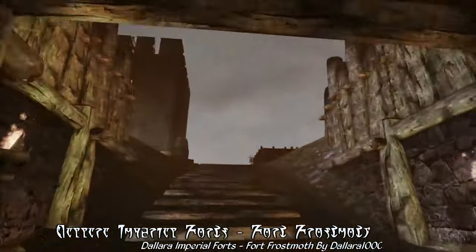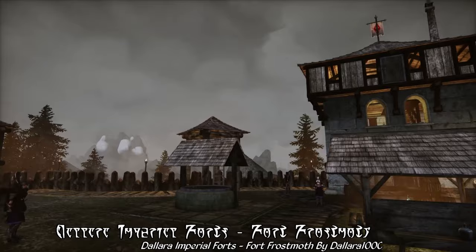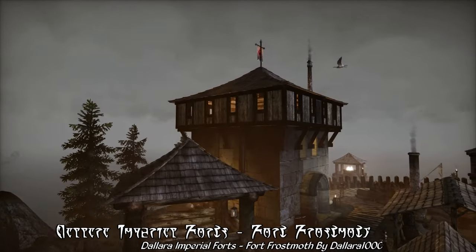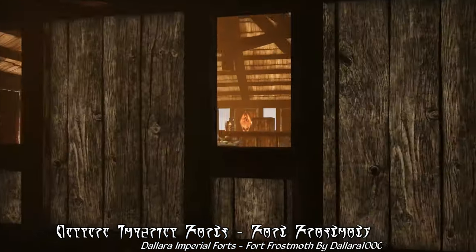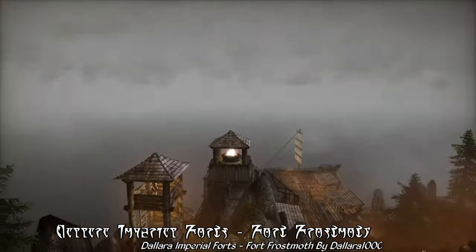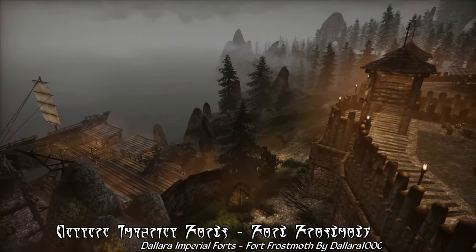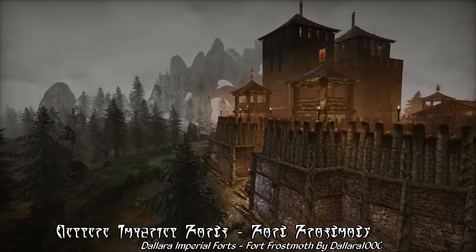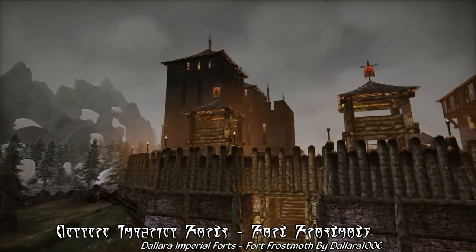Anyway, with this overhaul, Fort Frostmoth is truly just visually distinct from all the other Imperial forts in Morrowind. It is a frontier fortification, and now appropriately looks the part, with raised groundworks, palisades, and supplemental wooden watchtowers. It lacks the permanence of the original Fort Frostmoth, as it should — it's a frontier fortification, it's not supposed to look permanent. Instead of a square, the fort is more circular in design, meant to ward off attacks that could come from any direction. The courtyard itself is raised with only two entrances, giving defenders a clear advantage of height against any would-be besiegers.